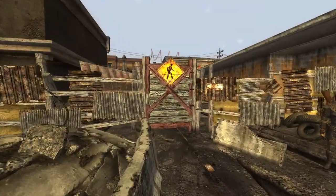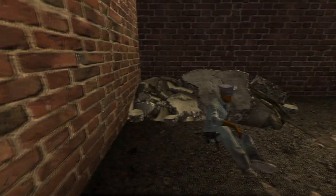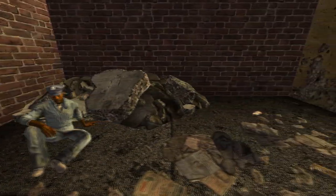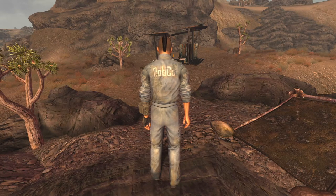Next is the Robco Jumpsuit. This is a unique version of a Repairman jumpsuit and is found within Westside. Head into Westside and it can be found on Dermot. You can either reverse pickpocket or kill Dermot for this item. The outfit has a DR of 0, however grants a bonus of 5 into Repair.